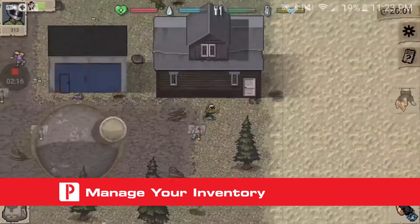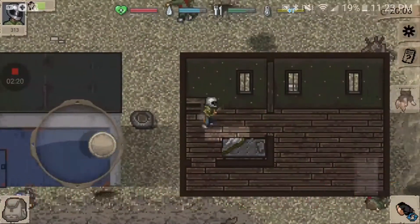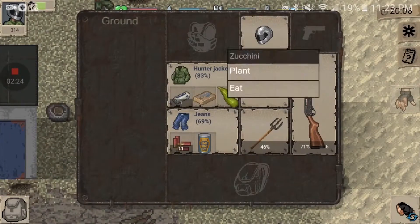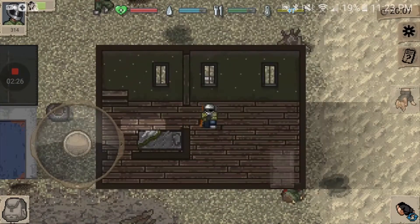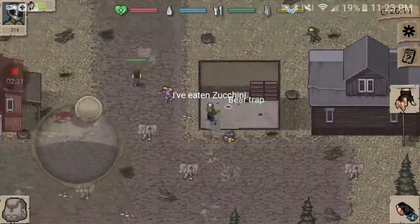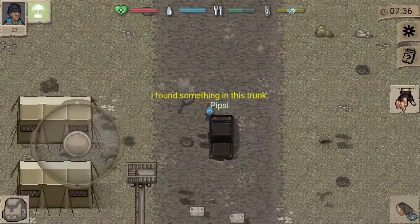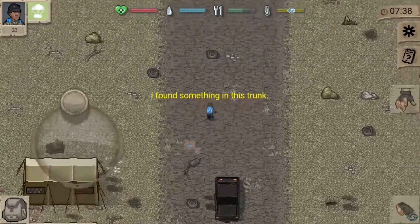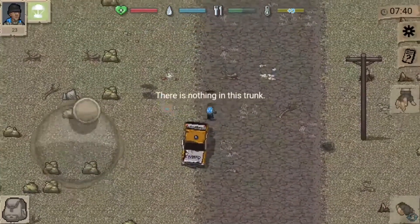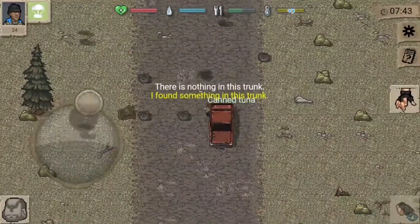When you first start off in Mini DayZ, you won't have any kind of backpack or really any inventory space at all. In fact, you only have room to hold one item when you first spawn into the world, which means managing your inventory from the start is important. Even later on when you have a backpack, you'll need to take care and make sure you aren't hoarding items that can slow you down. We suggest eating or drinking any food you find lying around and holding onto any bandages if you can. Always do a quick check of your inventory after looting a town, and make sure you aren't carrying around any items that you don't need at the moment.